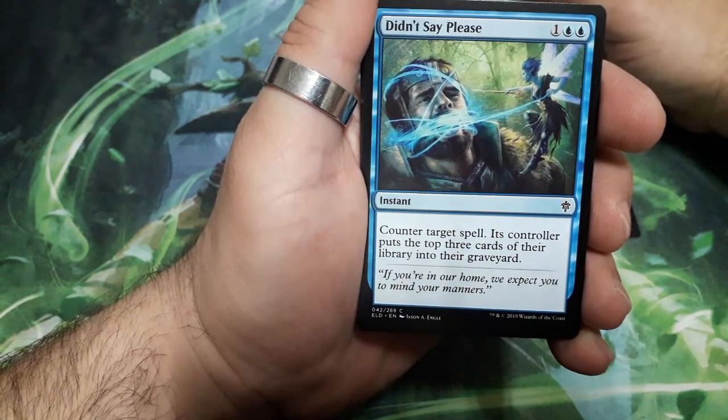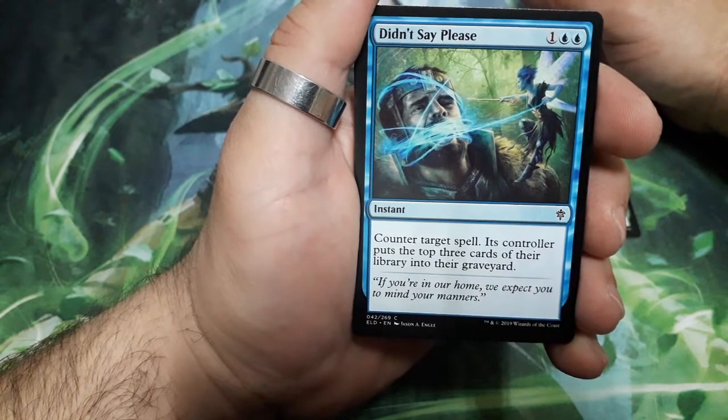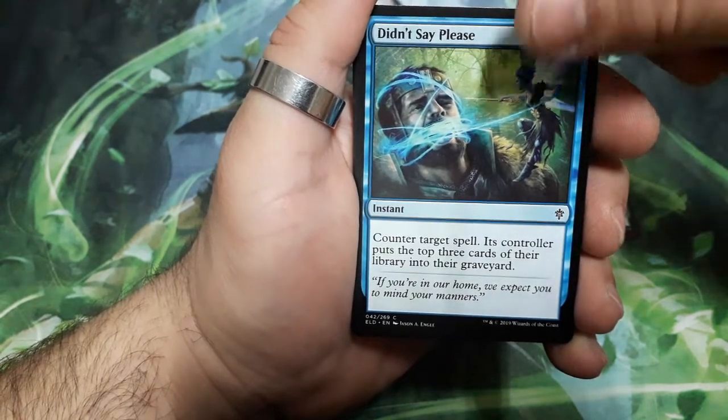Didn't Say Please — great title on this one. Three drops. Counter target spell. Its controller puts the top three cards of their library into their graveyard.